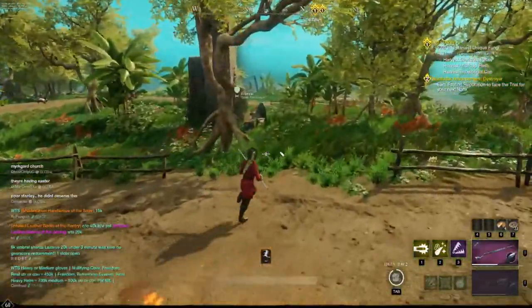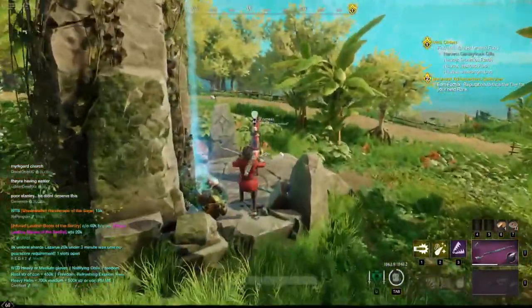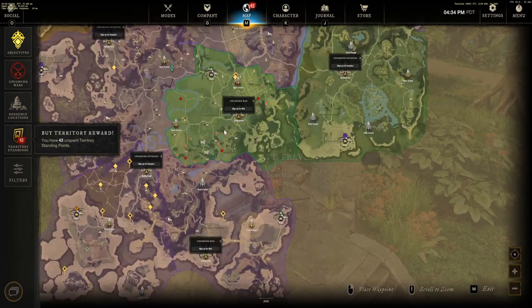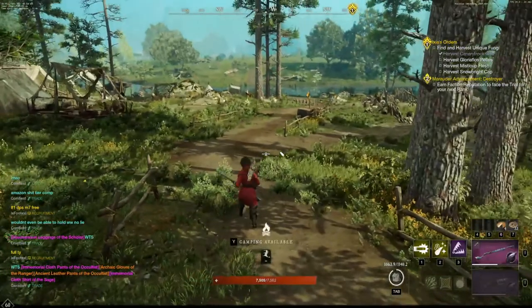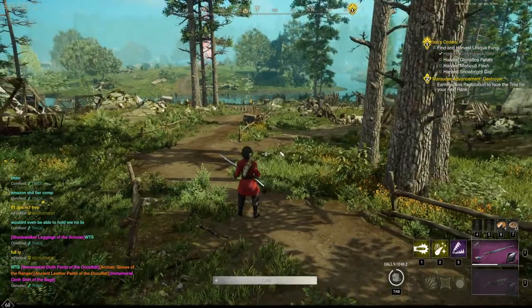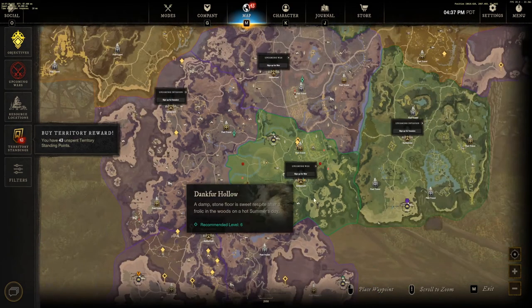The second spot is where I went when the first spot became too contested with too many people. That spot is actually in Windsward — this area right here has a lot of bunnies and is not very contested. I'll show you the route. As you can see we got bunnies, and there is only one person here. Here it is on the map — we're in Windsward.